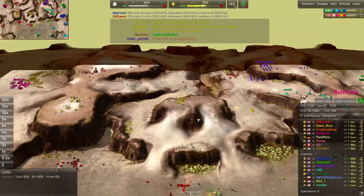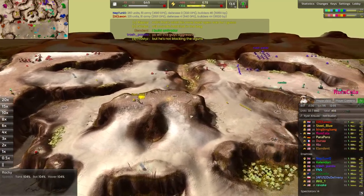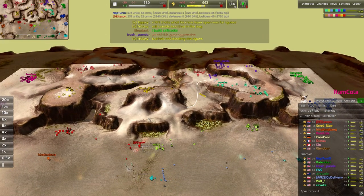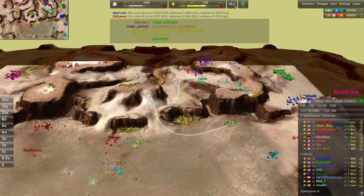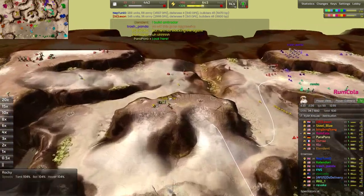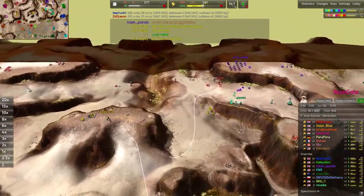Steel Blue has made their way all the way over to this little high ground mountain. This is a pretty important place to contest because it grants access not only to the front line up north, but also gives this sort of all-access path to the front-line player in the southern part of the map. Keeping control of this is really important, and I like what Steel Blue is doing.